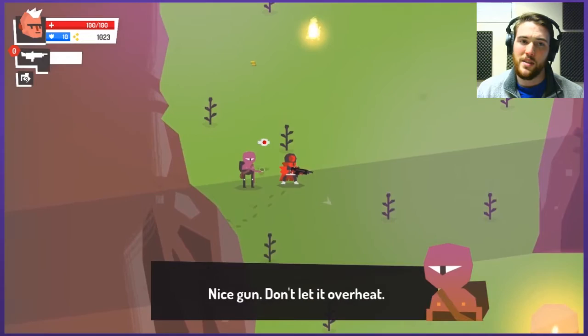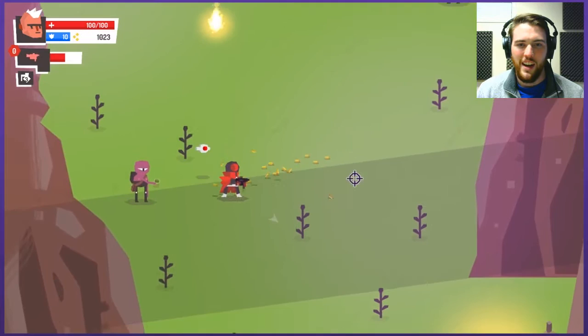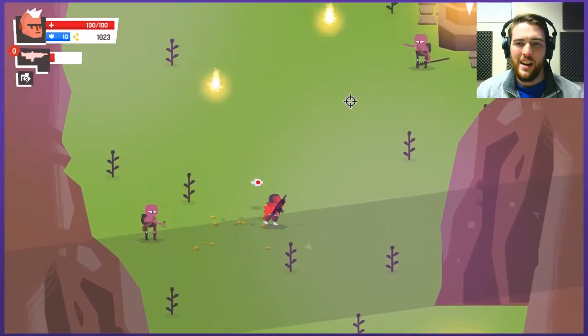Nice gun — don't let it overheat. If it does, you can't shoot until it cools off. You can see in the top left there's a little red thing that starts heating up the more I shoot. I didn't realize my guns had kickback — I start shooting myself backwards the more I fire.